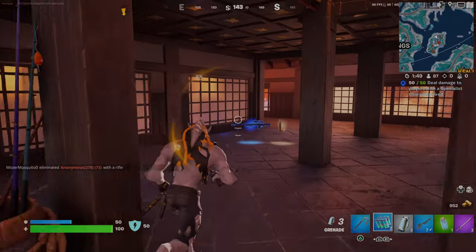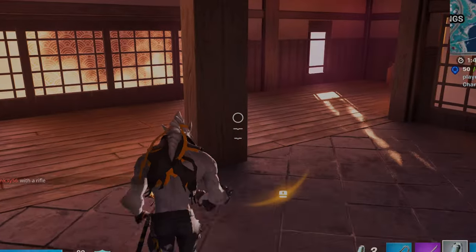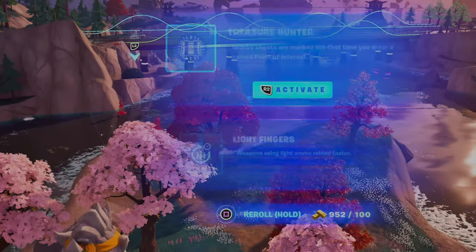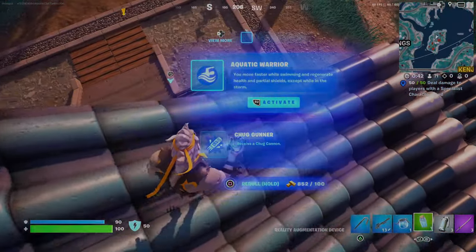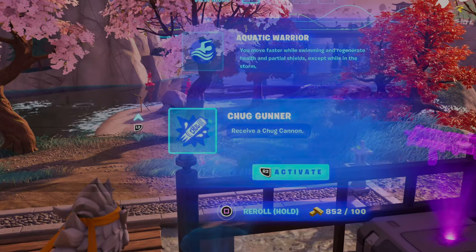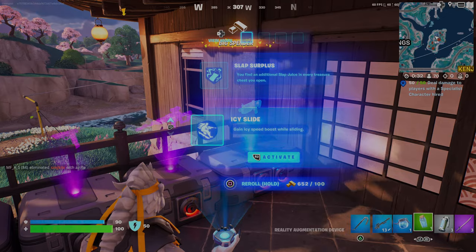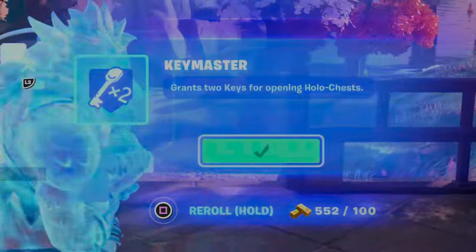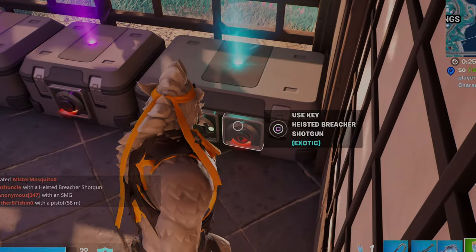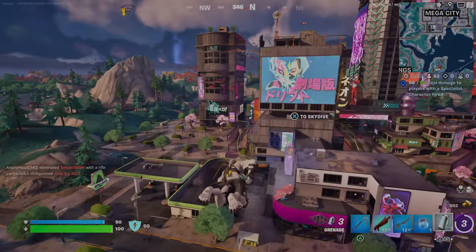We're only allowed to carry five guns in our inventory and one of them has to be the katana. We need to make sure we put our loot in a safe spot where nobody's gonna find it so we can come back and admire our collection. We just got our first augment — we're looking for key master or exotic grab bag. We just got key master, so now we're gonna get this exotic shotgun. That's a great start because this will help us kill the boss at Mega City.